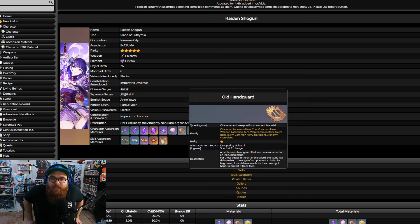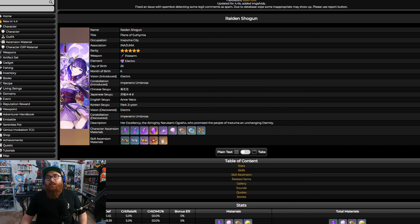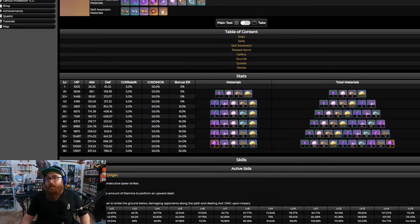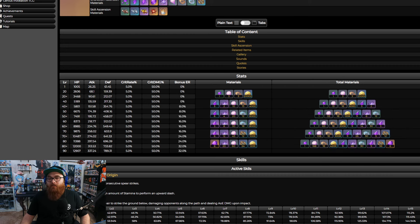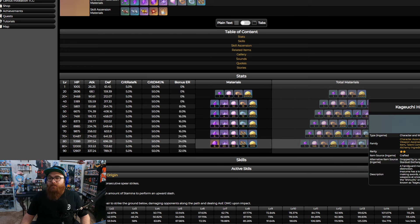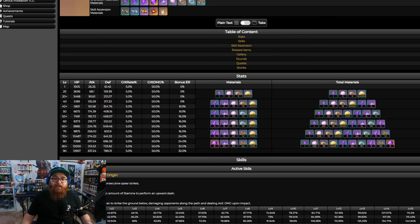We can't talk about Inazuma without talking about a notable enemy you'll need to fight: the Nobushi. The Nobushi drops Old Handguards, Kageuchi Handguards, and Famed Handguards. The grand total you'll need is 18 Old Handguards, 30 Kageuchi Handguards, and 36 Famed Handguards. Again, rules of three: three Olds make a Kageuchi and three Kageuchis make a Famed. That's all you really need to ascend Raiden Shogun from level 1 to level 90.